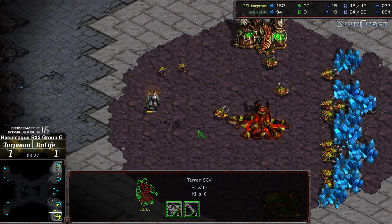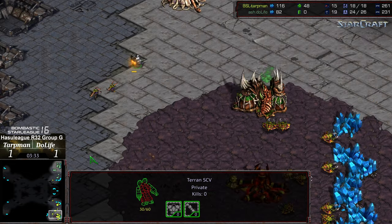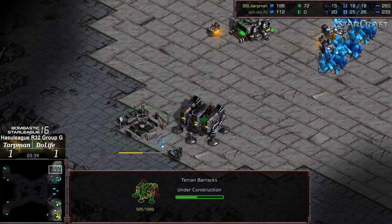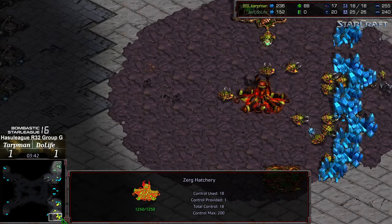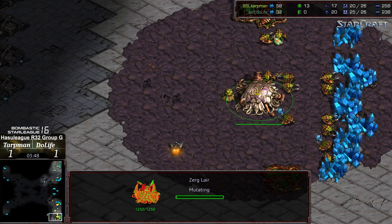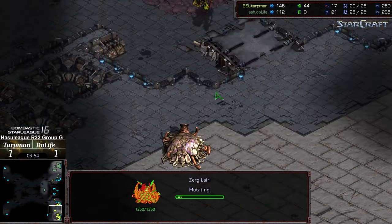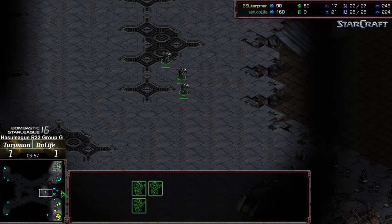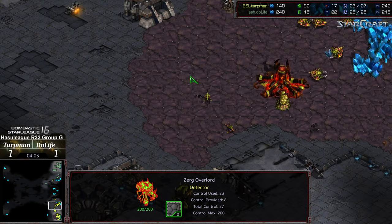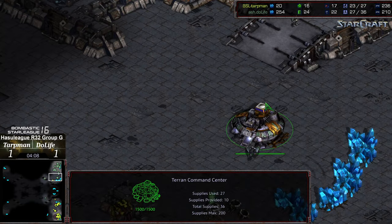It has been a while since Zerg players have played this style. It was an effective style in the past. One of the common counters to it has been the five-rax plus-one meta. The plus-two academy press against the front to force a couple drones — the old-school way of handling this was to just eke out a few additional drones that have to build creep colonies on the front. Mutation is underway before that third hatchery is complete. Three marines were making their way down but are thinking better of the attack as some zerglings are spotted.